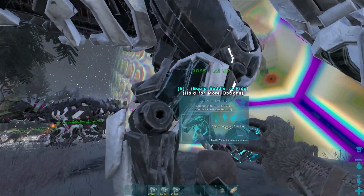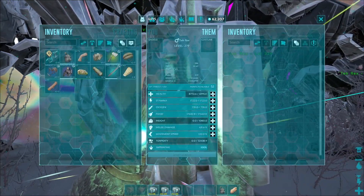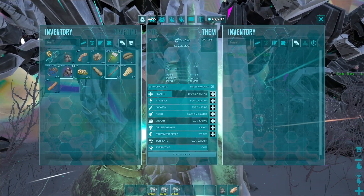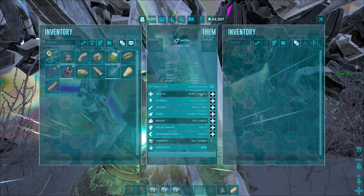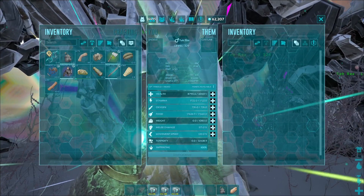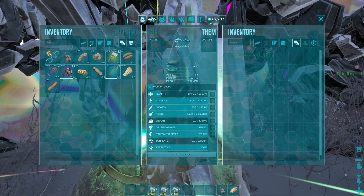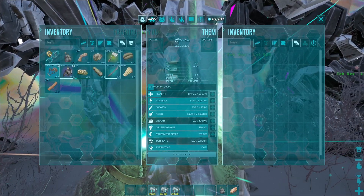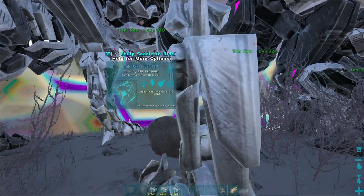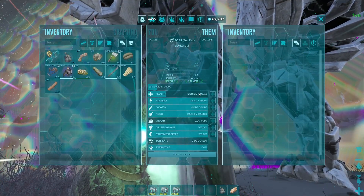I think the ones that are called Boss were like first generation. I'm going 35 points in health, which brings us down to 20 points left. That gives us 40k health, and then the rest in melee. I'm just going to go with 40k health. I feel like that's a considerable amount. The other ones I've leveled a little bit more in health.